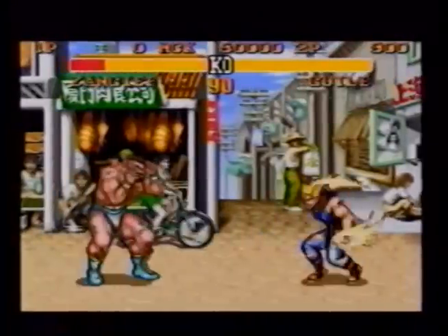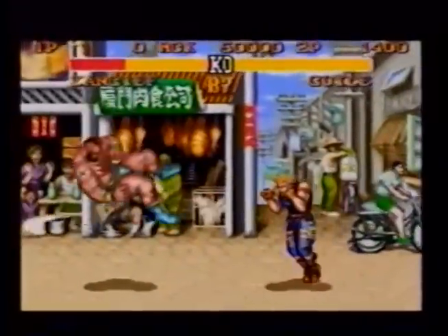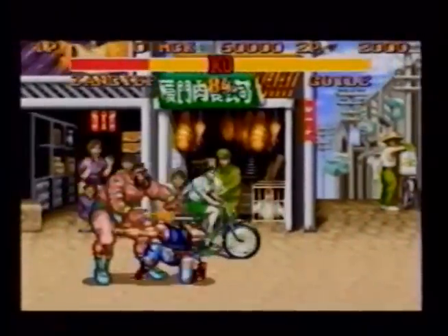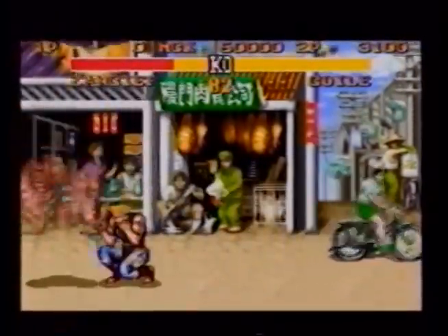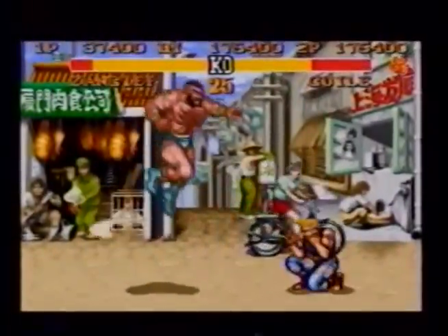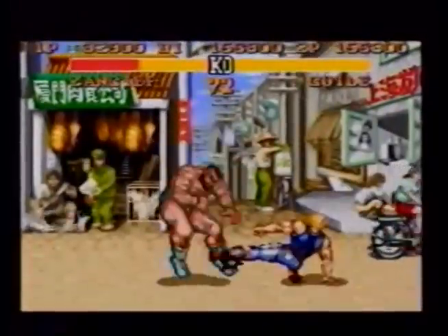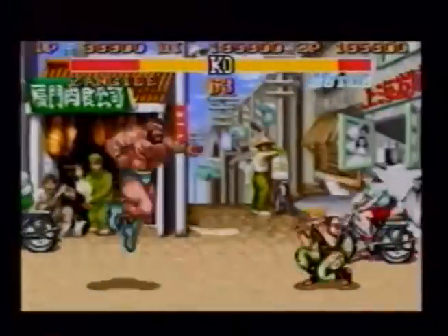If Zangief does the fast clothesline spin, follow your sonic boom in with a backhand. If he's dizzy after this, jump in and combo him; if not, back off and repeat the procedure. If Zangief jumps over your sonic boom, stand by to kick him out of the air with either a low forward or low roundhouse kick, or a jumping fierce.